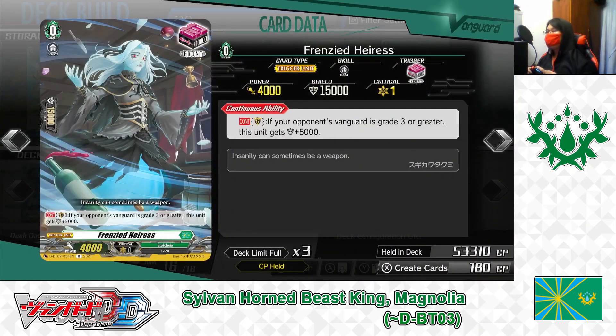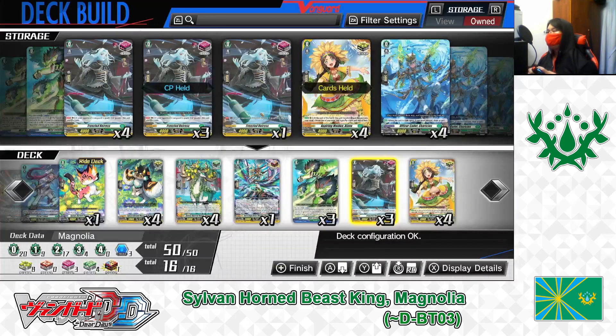Grade 0: Frenzied Ares — Front Trigger. Skill Continuous as Guardian. If your opponent's vanguard is a greater grade than yours, this unit gets plus 5000 shield, making Frenzied Ares a 20,000 point shield on her own. Playing 3.